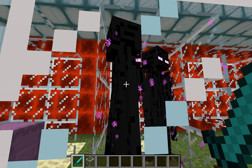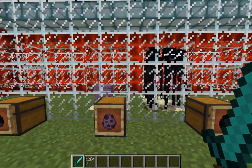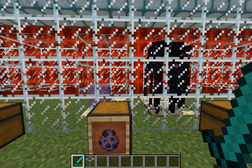They do drop the enderpearls, which there are many uses for, and I'll go into those in other recipes. So yeah, those are the end mobs, or what can be found most commonly in the end. I will see you in the next video — talk to you guys later, bye.